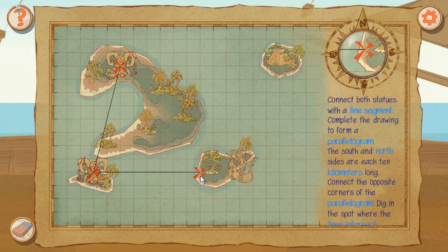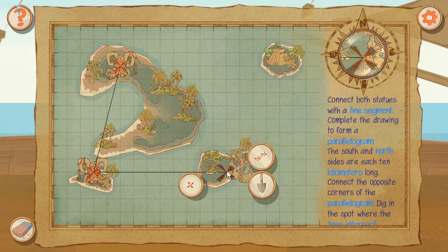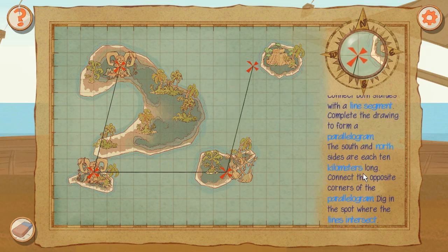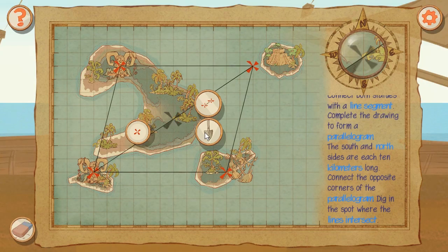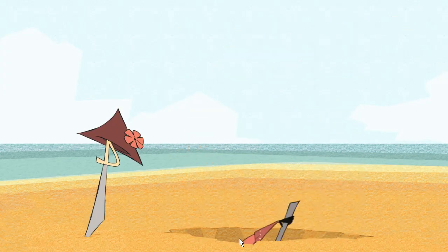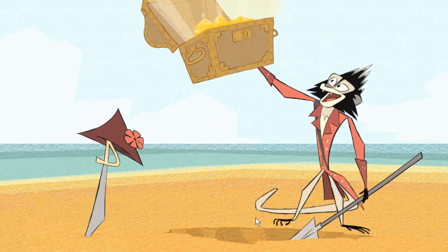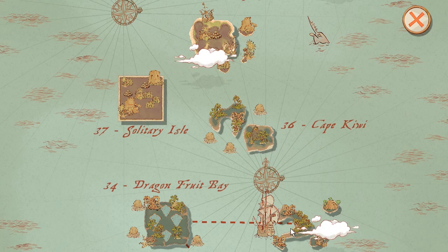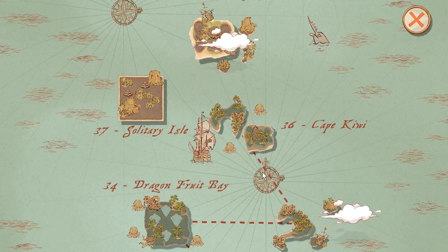Connect both statues in a line segment. Complete the drawing to form a parallelogram. I am guessing you mean the centers this time. The south and north sides are each 10 kilometers long - connect the opposite corners of the parallelogram. Oh okay, so it should be here. Yeah! Cape Kiwi doesn't look like a Kiwi.